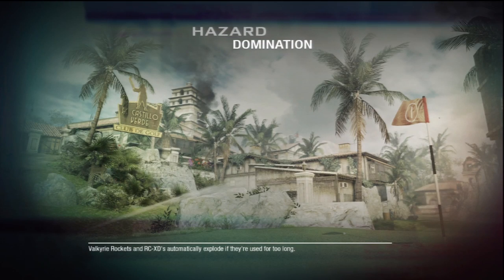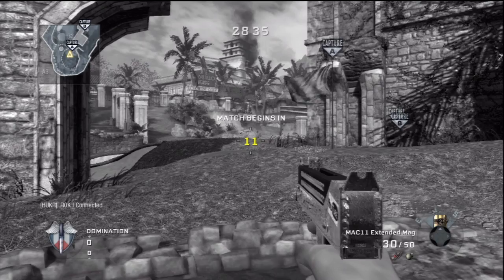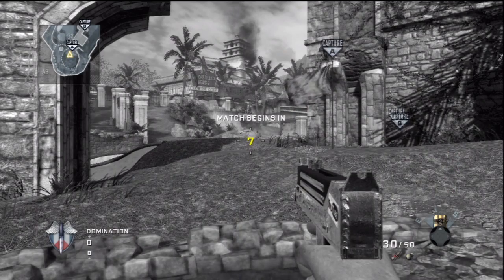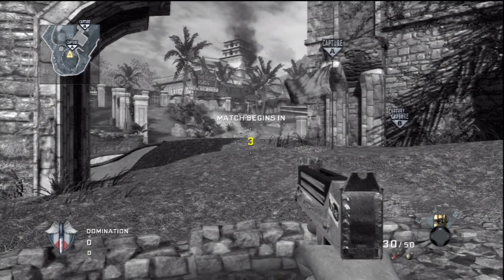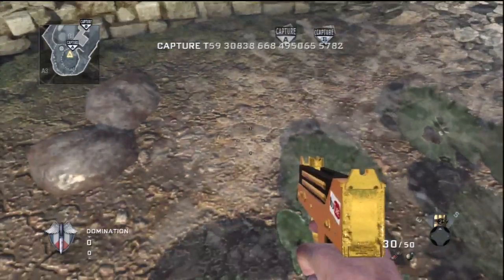All right, what's up guys? This is the brand new map Hazard from the new Annihilation map pack, and this is the one I'm looking forward to the most. This is Cliffside from World at War and it's been retooled to look like a golf course — capture the objective domination.